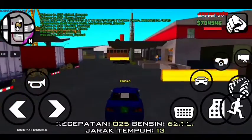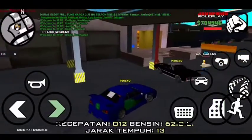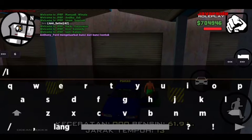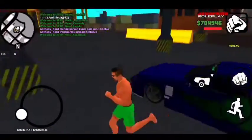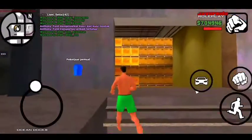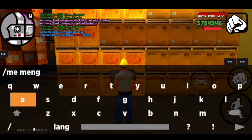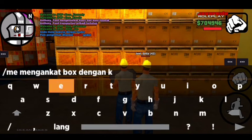Nah gue udah sampai di loader-nya. Ada yang kerja juga tuh. Kita parkirin dulu disini, kita kunci. Oke sekarang kita langsung aja join. Boleh ganti baju, ganti baju. Kita angkut barang dan jangan lupa RP-nya juga harus kita pake ya.